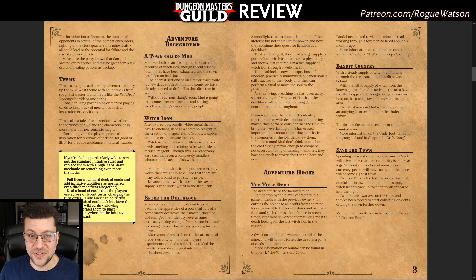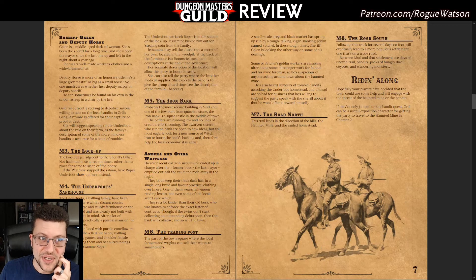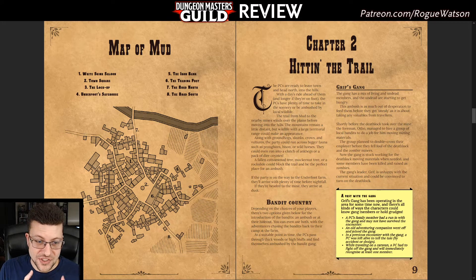You would actually miss one of the better parts of this adventure, which is the town of Mud. It features colorful characters: Rotgut the half-orc barkeep, Galen the dark elf sheriff, her deputy named Deputy Horse who is a giant mastiff, and my favorite — a cigar-chomping goblin named Satchel who runs kind of a grey-market goods operation. There's a bank, a little jail cell, someone down on their luck because their family's been taken over by bandits, and a corrupt foreman — I was totally on board.